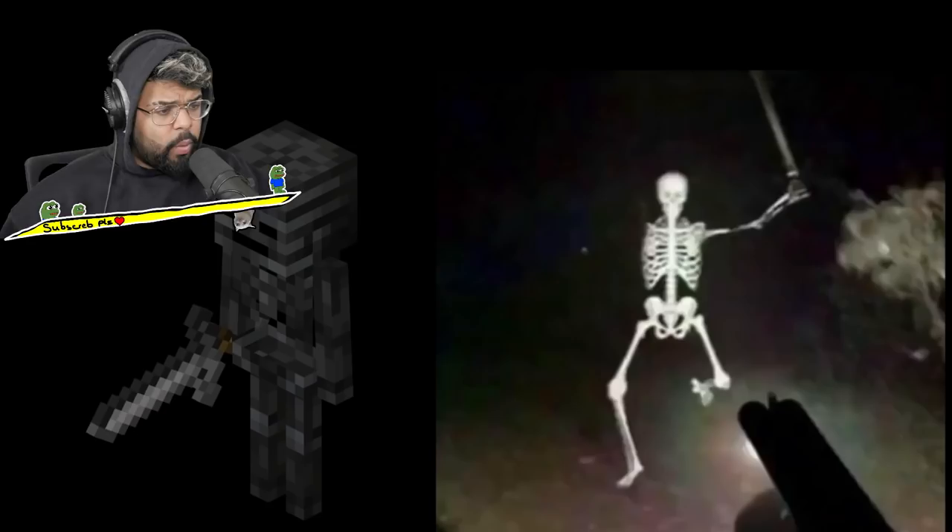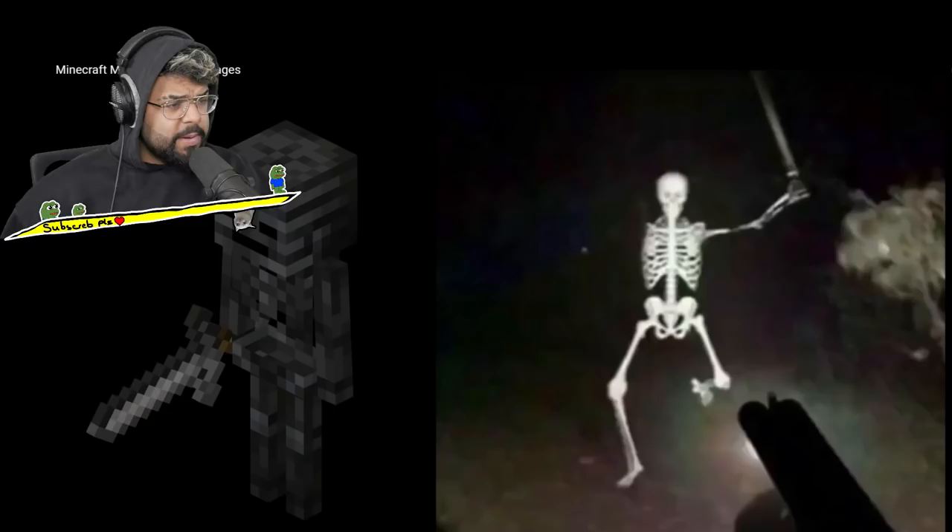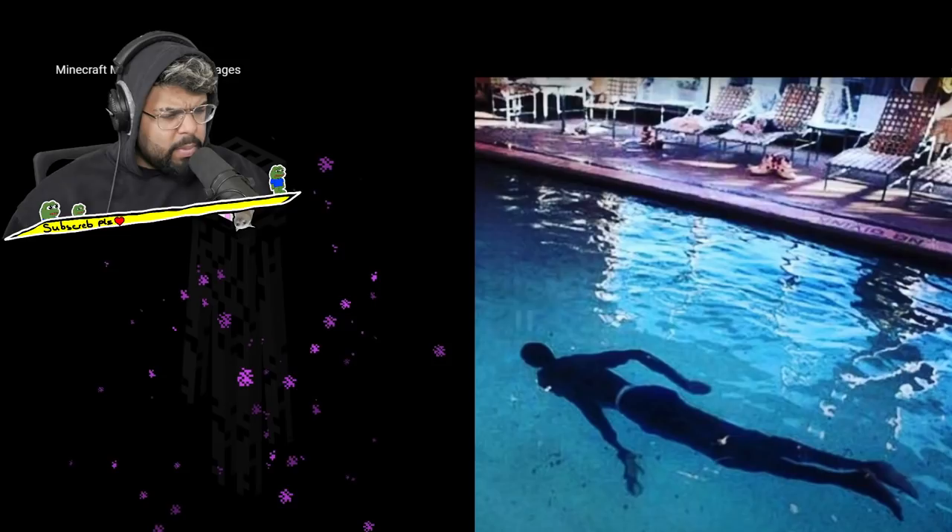Next up we have the wither skeleton — what the flip, that's so cursed. There's literally a skeleton running towards a man with — I don't even know what that is, is that a sword in his hand? Next up, enderman — oh my god, that's kind of racist I'm not gonna lie.